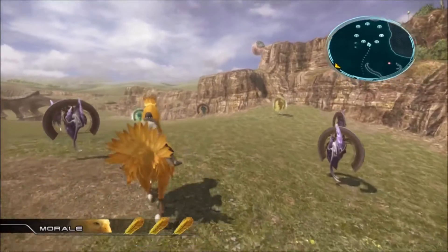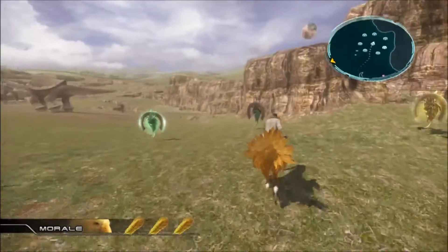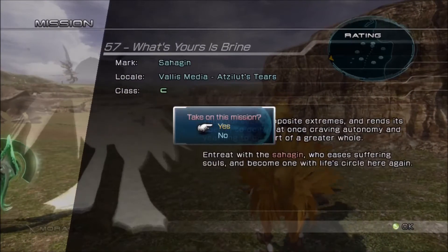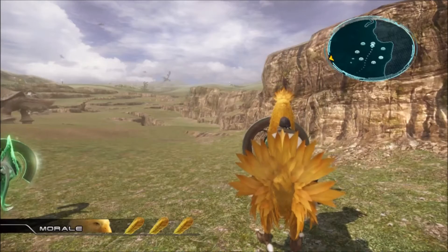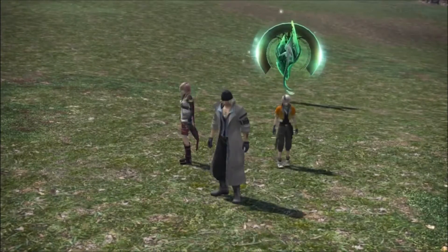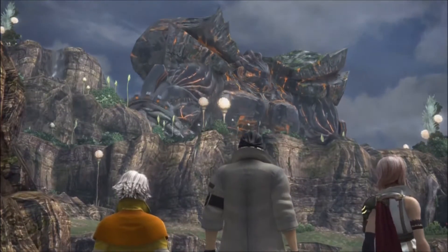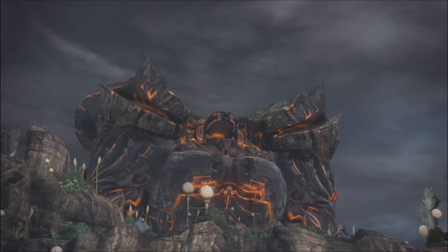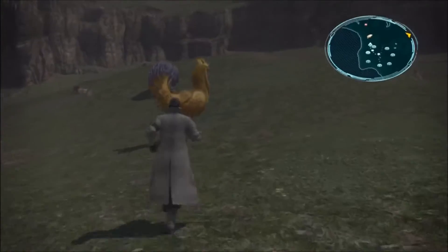Hello everybody, welcome back to the Mark's Guide. We are just about to take on mission 57 - 'What's Yours is Brian.' Some of these mission names are pretty awesome. We're doing a bunch of the ones in this little circle, and I mentioned this in the previous video, but it seems the weather changes a little bit whenever you activate one of these, and I don't really know the significance of that, if there even is any.